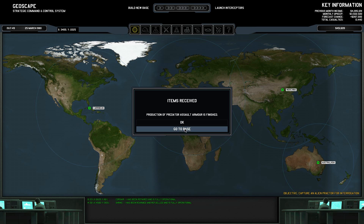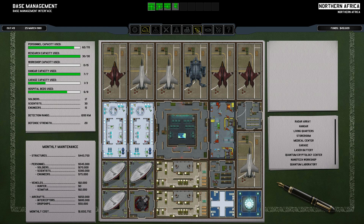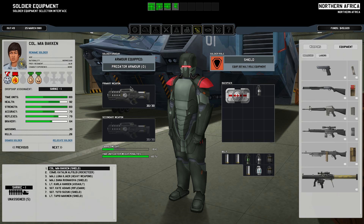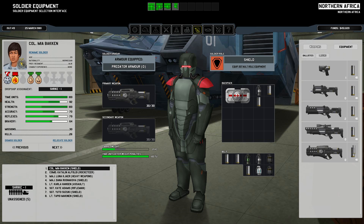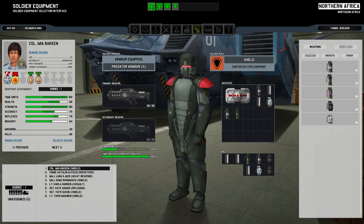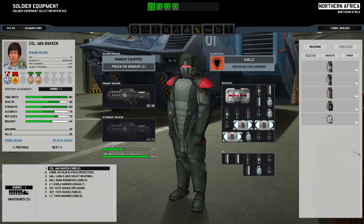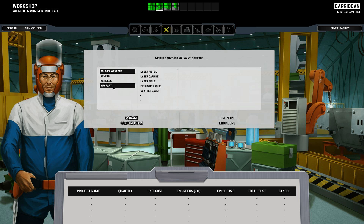Production of predator assault armor is finished, which means we get to induct one more member of our team into the spice team — that will be Colonel Mia. She will now be carrying the big guns and delivering big bullets into the backs of the aliens, as usual. I suspect it doesn't matter what direction I shoot them from, but I think it's worked till now and we shall continue to do so.